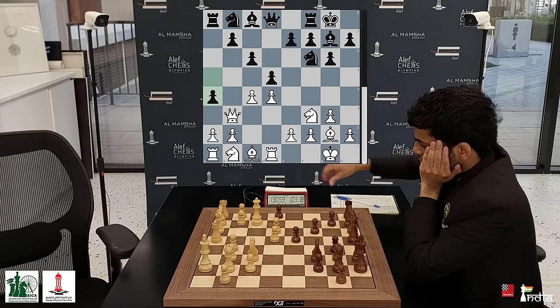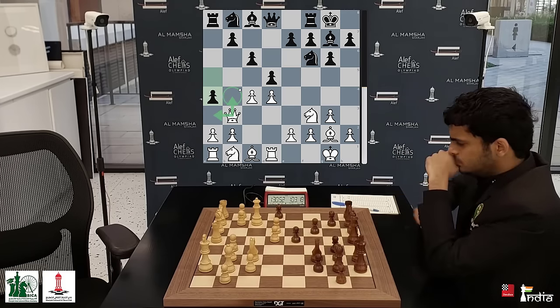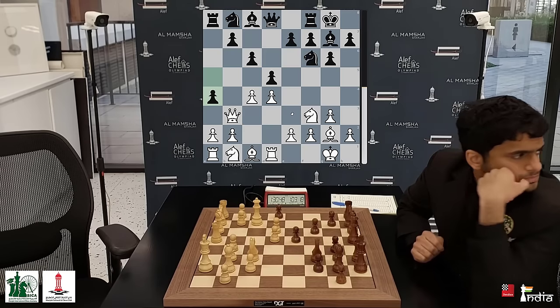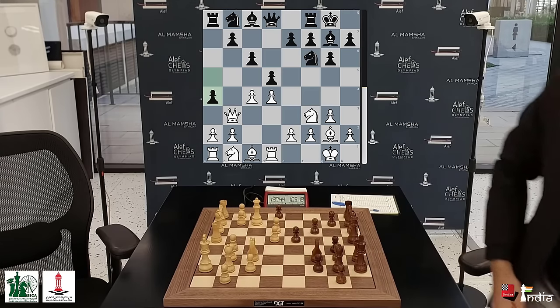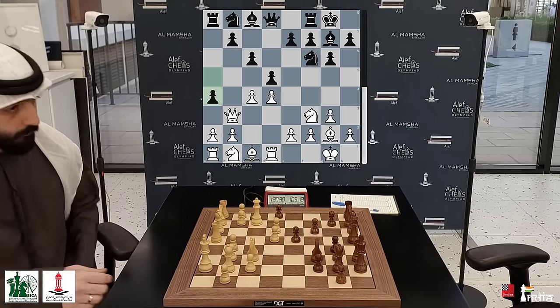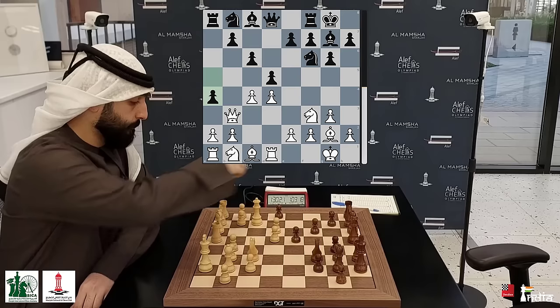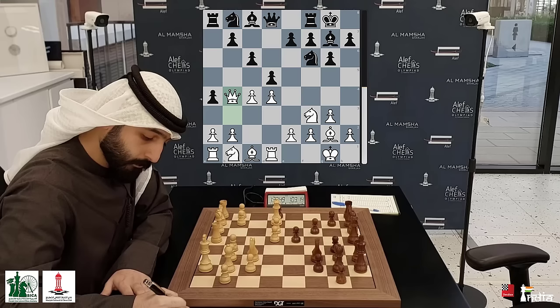Where will the Queen go? It can go back to C2, but then it will get hit by the bishop. It can go to B4, A3, or even swing over to E3. Nihal waits for Salim to come back — he's had a very long think, 27 minutes. Salim comes back, writes down the move, 1 hour 13 minutes on the clock, and plays Queen B4 — again in his preparation. That is very impressive by Salim Saleh, really preparing deep.